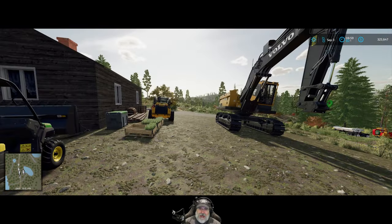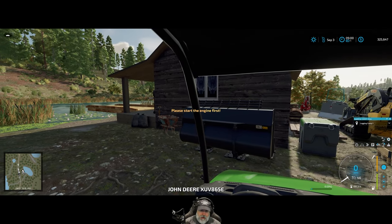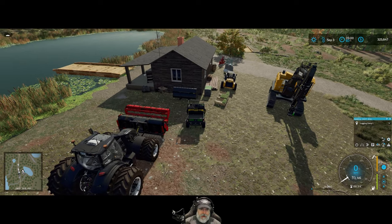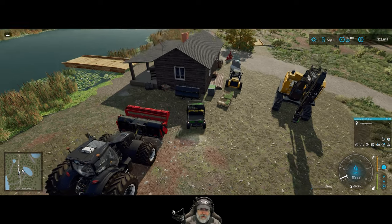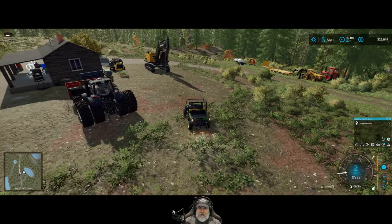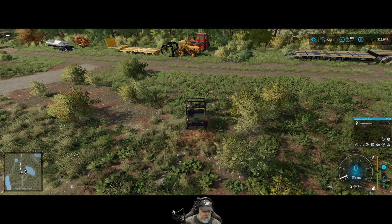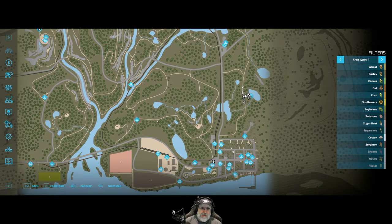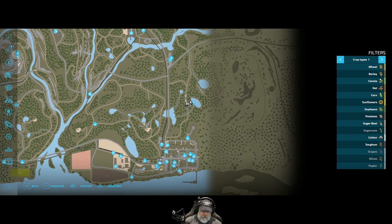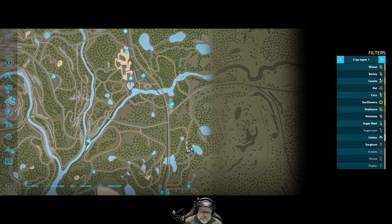I'm an old guy gaming and in this episode we're gonna hop in the Gator and take a quick tour of the map. I'm gonna show you where our new home location is gonna be and our new logging location. Let me reset my head tracker there. Let's head out and see the countryside — this map is gorgeous. I mentioned in the last episode that I spent a little bit of off-camera time doing this.